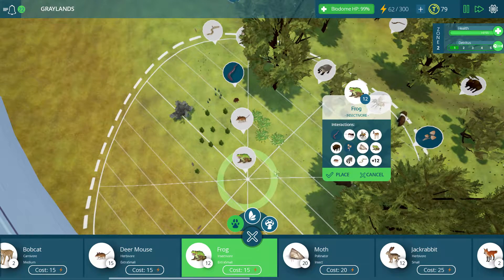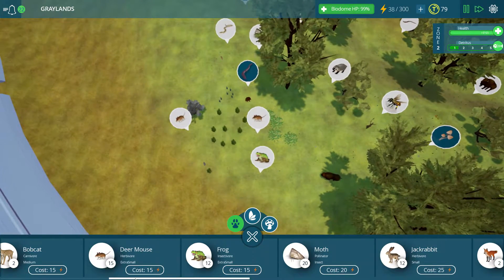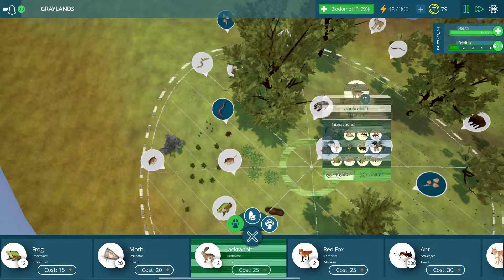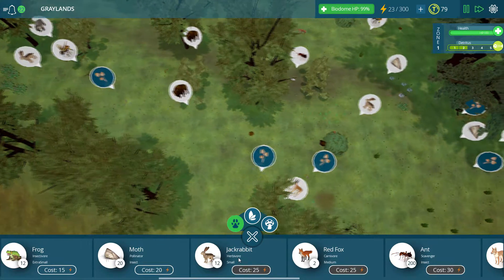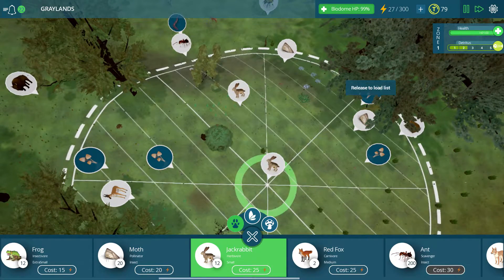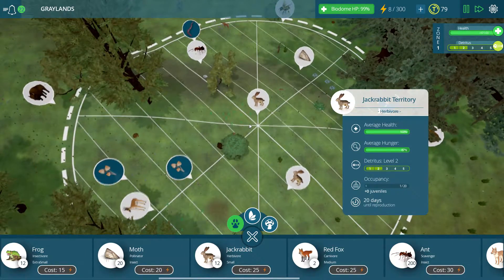I'd like to get some more animals down too. We have some more frogs — right about there. And some more mice as well. We'll put down some jackrabbits — actually I probably want to get a lot of jackrabbits down because, like I said, these guys pretty much die to everything. And they definitely don't breed like rabbits like everyone says, because they do not get out of hand very quickly in this game. Look at this — this guy only has one left. One more rabbit left. That's it.